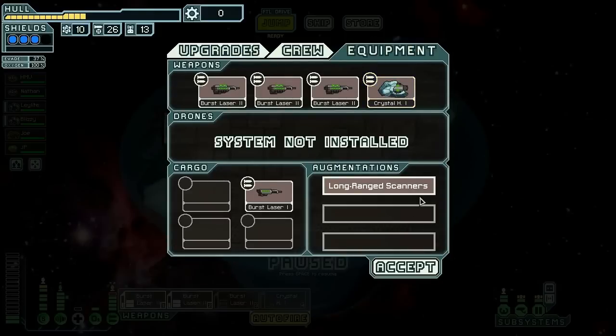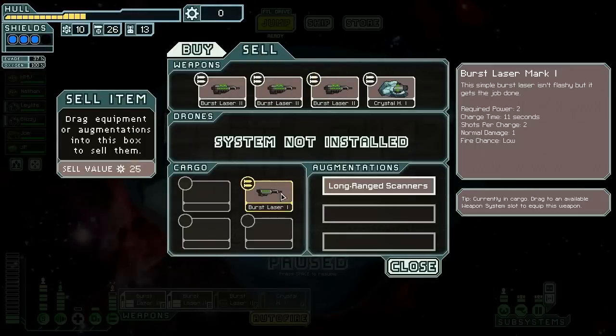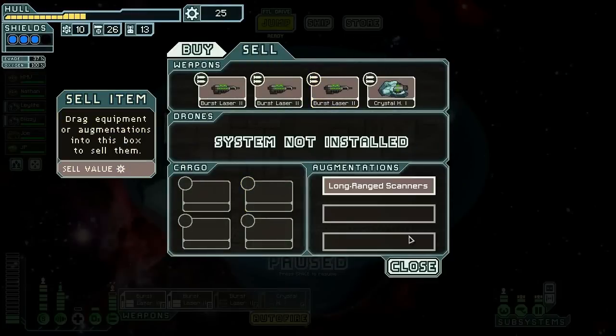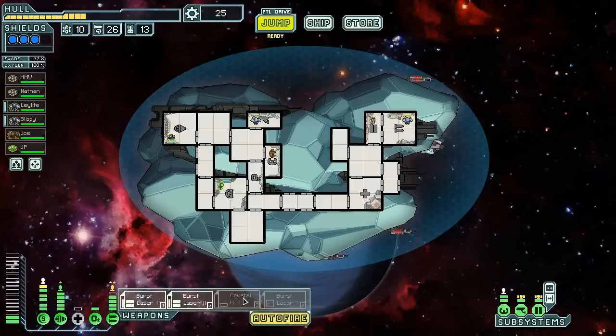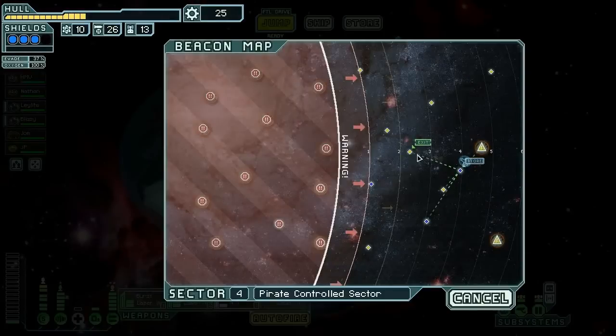Did I do this right? Yes. So let's go ahead and sell the Burst Laser Mark 1. For now we are just gonna run like this because we only have that much power. I just realized we have a free Zoltan! 75 scrap — as soon as we get 50 more scrap we are taking it. This is close to a sun.